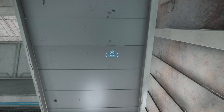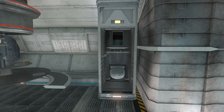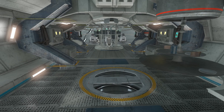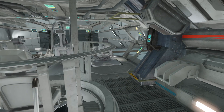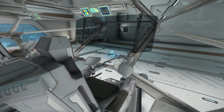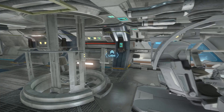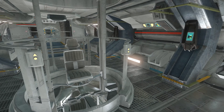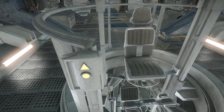On the other side is the latrine. We also got ourselves a little table. Then here's the bridge of the ship. So far I'm enjoying the ship. I can't wait for them to come out with multi-crew so I can finally fly this ship. The two gunner seats are right here.